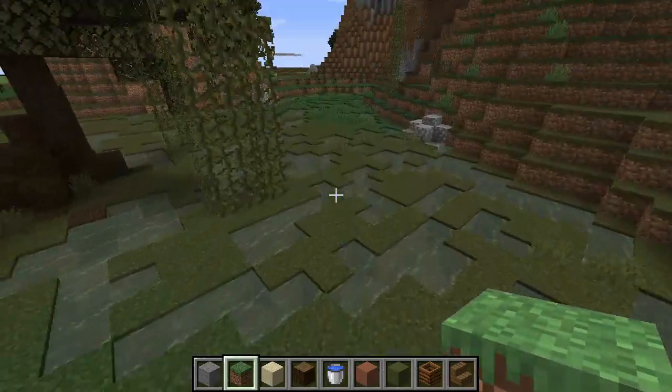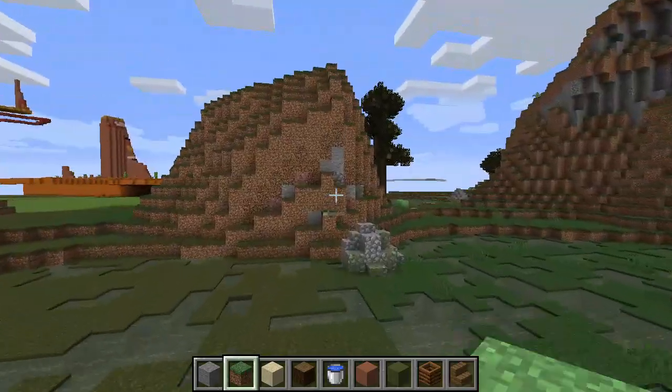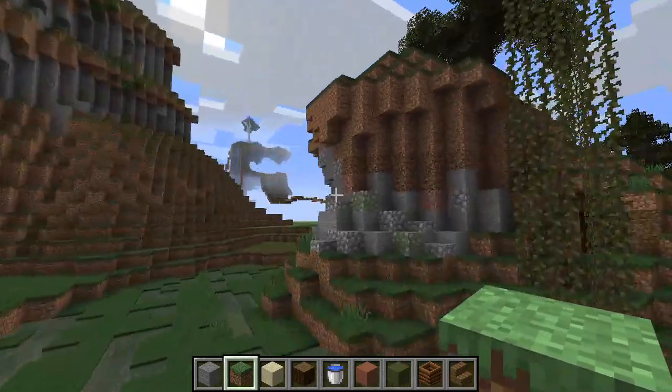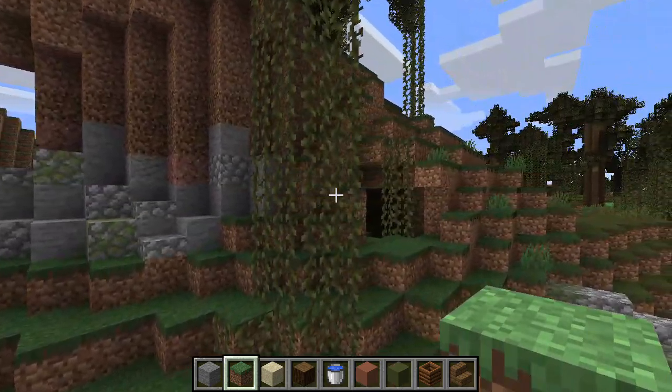Now, there's a marsh-like area over here, and this is actually supposed to be like the Swampland M biomes, which are a hillier variant of the regular swamp biome. And right here, we've got our swamp cave.